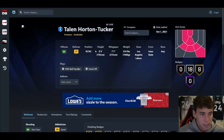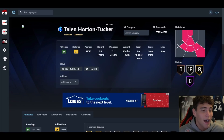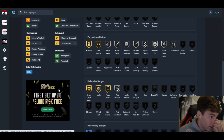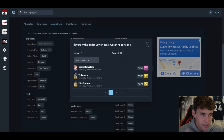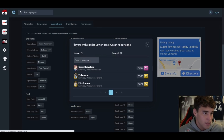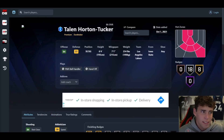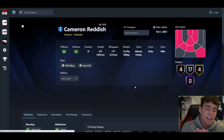Horton-Tucker is next — six-four but with a super long seven-foot-one wingspan, playing small forward and shooting guard. He's got 8 gold badges, 18 silver, 78 three-ball, 75 driving dunk, decent speed and lateral quickness, and the Oscar base on quick which is intriguing. Honestly though, this Horton-Tucker card doesn't do anything on the court particularly well. Not one of the budget ballers I'm very interested in.